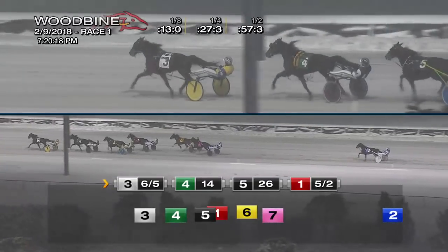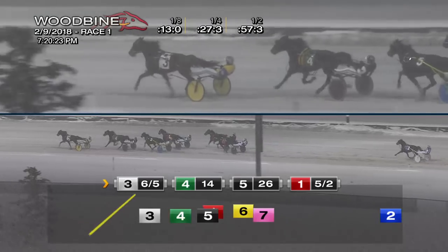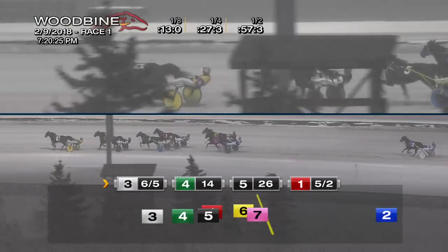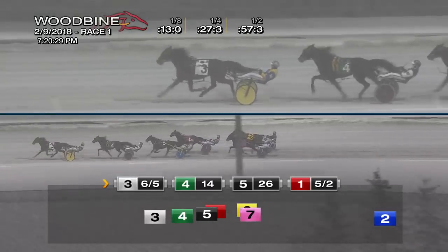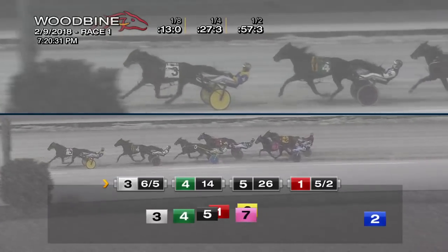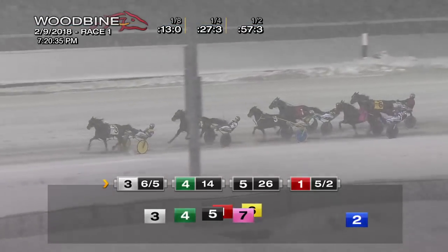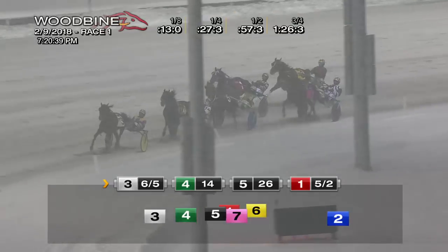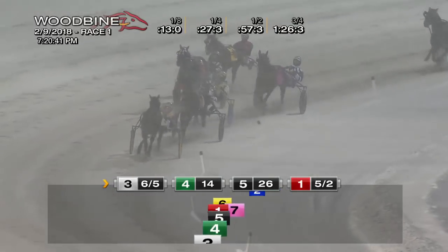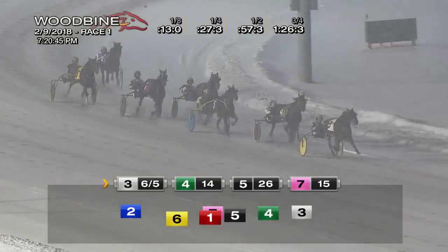To the far turn they go. Air Glider is operating on a lead of a length and a half. Holiday Holley enjoys the pocket view now. Little Stewie from third. Skylav is sent first up from in fourth, but really not gaining for McClure on that cover. Just Call Me Ronald from in fifth. And shooting through is Rose Run Speedster, from sixth into fifth now, as they go to three quarters. Air Glider on top, the lead now two lengths. And they're going to have to do some trotting if they want to catch Air Glider — he's off to a two and a half length lead, by three quarters in 1:26 and 3.